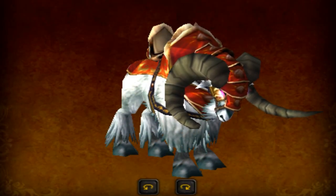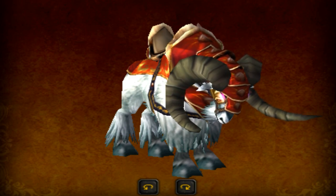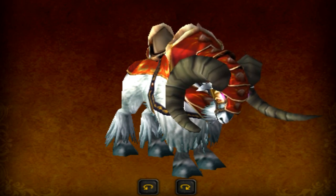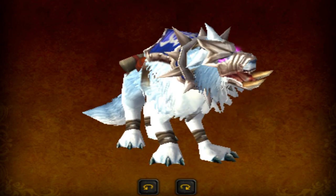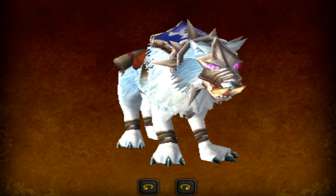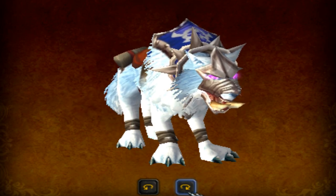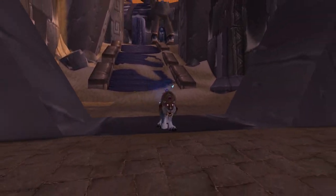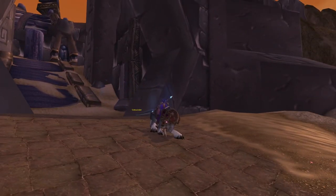Finally, in phase 3 there are mounts from reaching Exalted with your Alterac Valley faction. Stormpike Guard for Alliance rewards the Stormpike Battle Charger for 800 gold, and for the Horde, Frostwolf Clan gives the Frostwolf Howler for 800 gold. Those are the mounts you can work towards — they may be a huge grind but they have a definitive end point, whether through gold or reputation.